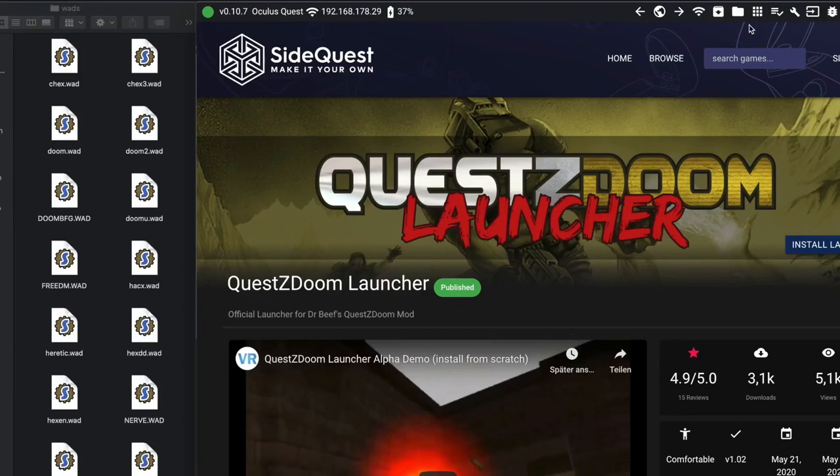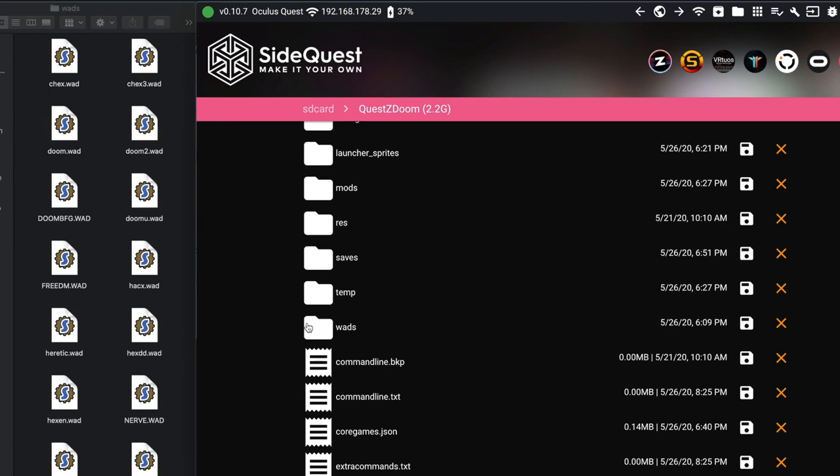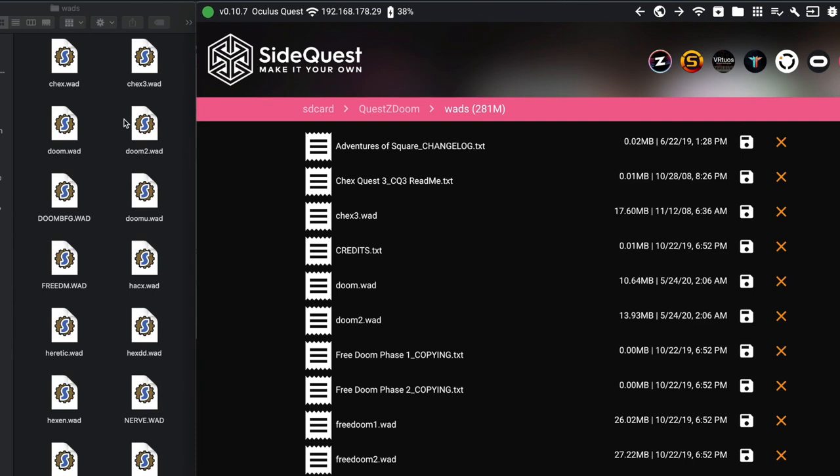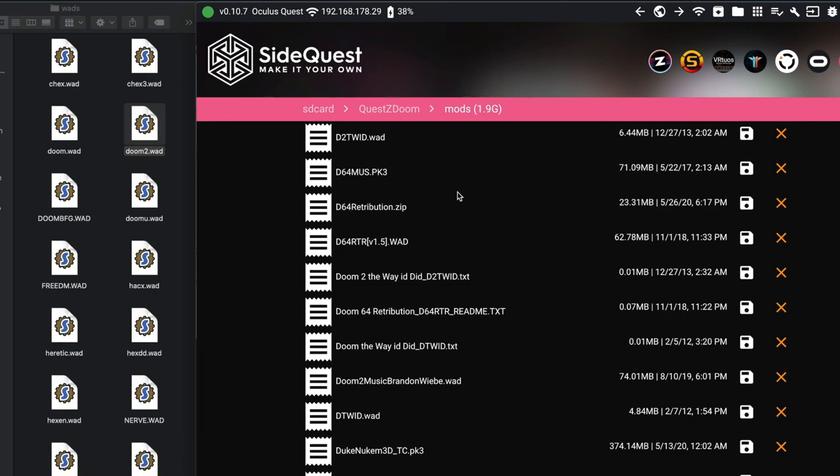Do you want to try out some mods from your personal collection, or add the full commercial versions of Doom 2 or Heretic? No problem! Use SideQuest or Windows Explorer to navigate to the WADs folder inside the QuestZDoom directory. The WADs folder is the right place for all WADs and commercial games like Heretic, Doom 2, Strife, or Hexen. All other mods you want to install manually have to go to the Mods folder. Only mods placed there will be recognized correctly by the launcher.